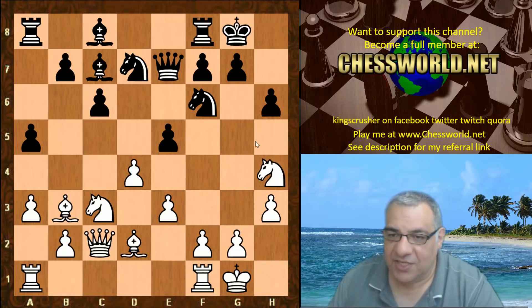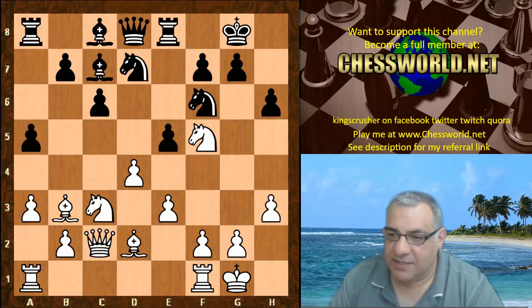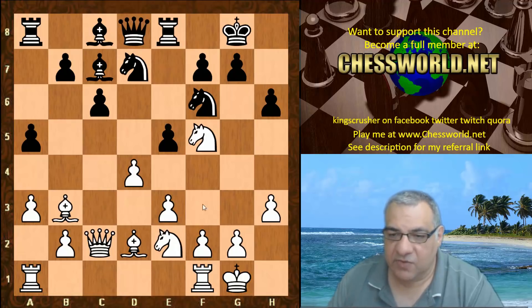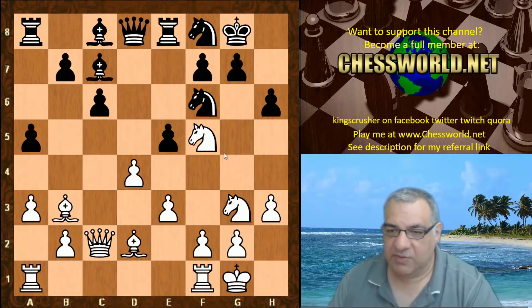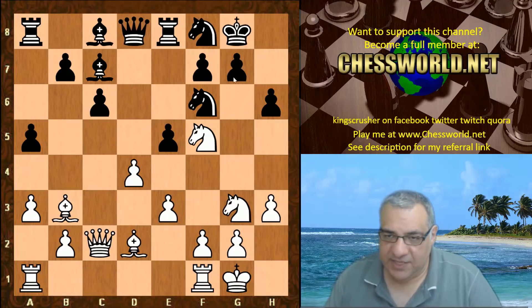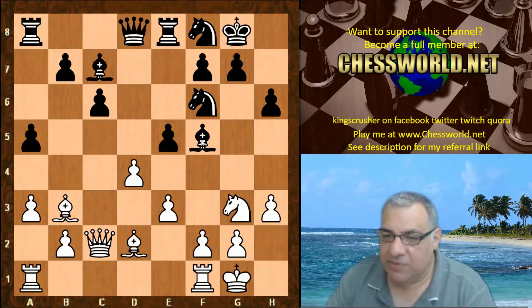Threatening Knight g6 of that pin pawn on f7, so Rook e8 against Knight g6, making that mostly harmless. But Knight f5 now, Queen d8, and now interestingly Knight e2 — this other knight reinforces the knight on f5 because it can be a tactical liability. Knight f8, and we see the other knight coming to its support, so Knight g6 is discouraged.